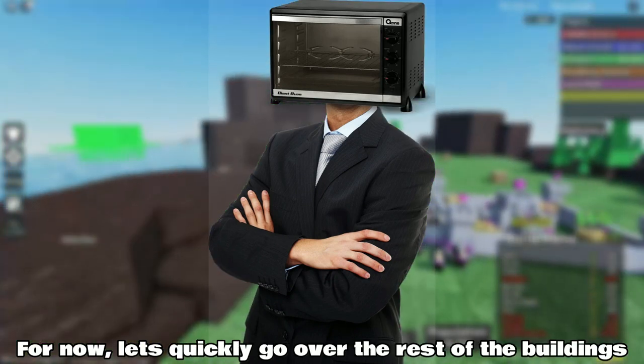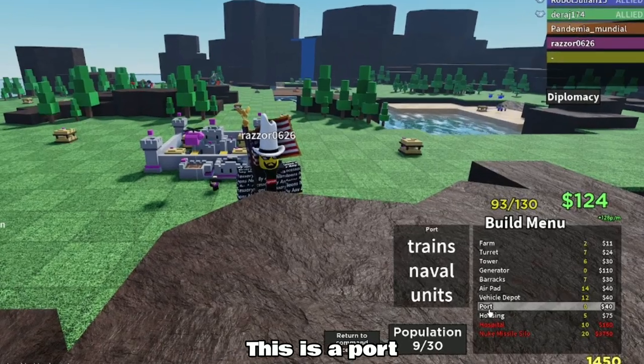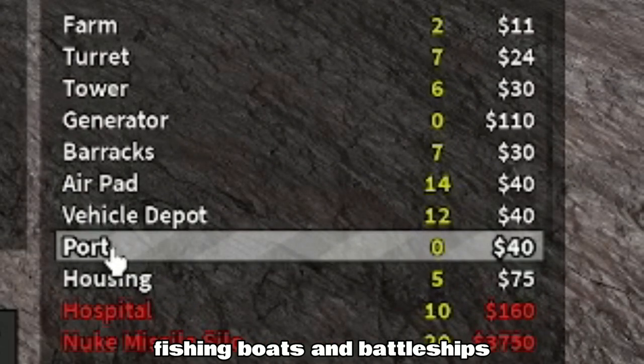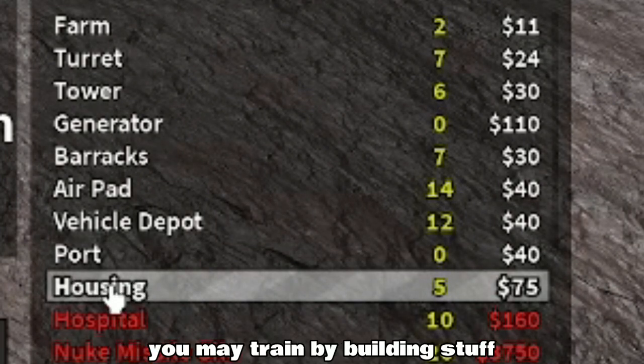For now, let's quickly go over the rest of the buildings. This is a port — you can train water units such as fishing boats and battleships. This is housing — you can increase how many troops you may train by building it.